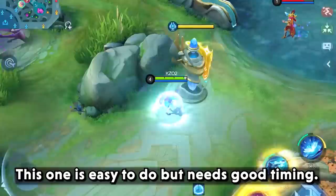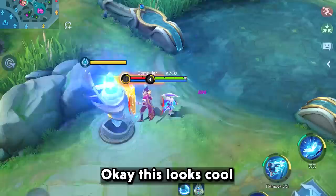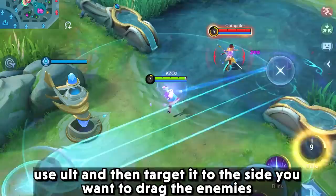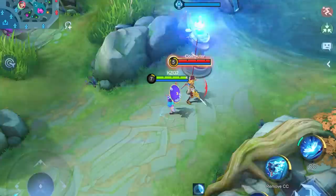Next will be the Kagura Flicker trick. This one is easy to do but needs good timing. This looks cool. Here's how it's done: use skill 1 anywhere you want, use your ultimate and target it to the side you want to drag the enemies. Before the ultimate animation ends, use Flicker towards the enemies and tap skill 2. And boom, it's done.